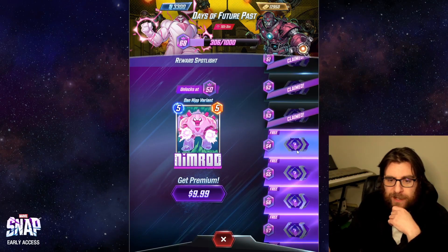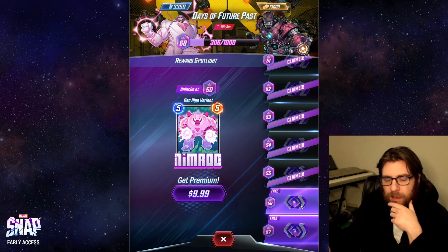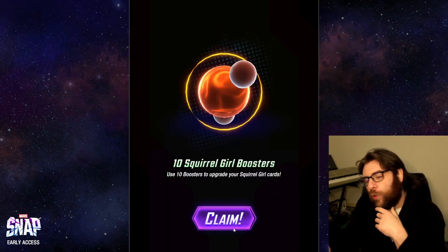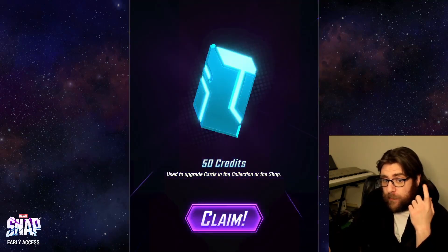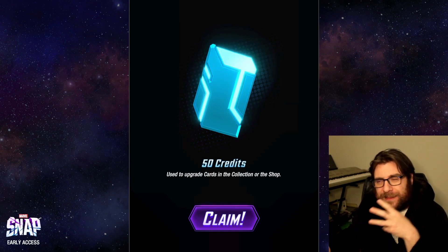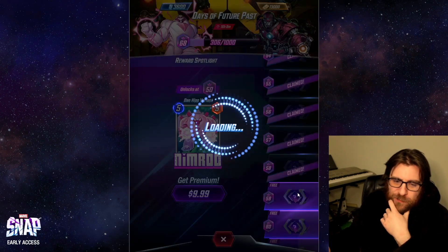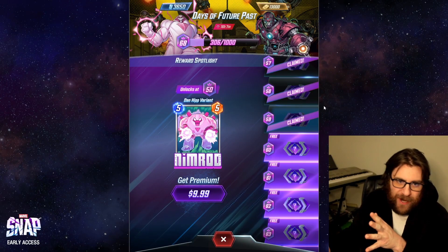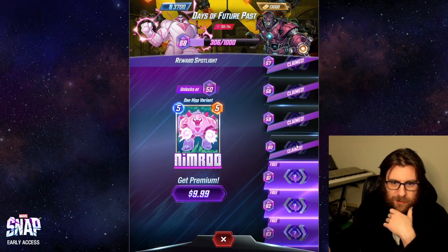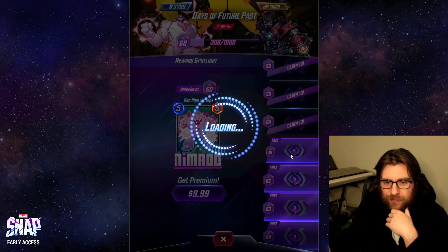I'm just gonna hang on to a bunch of tokens for right now. There is the cosmetic rush — I'm not sure what it's called — there are a bunch of different variants currently available and some of them are cool. But I do actually have a good Cerebro variant, which is the one most people are excited about, so I don't need the new Cerebro variant. I feel like the whole rush for variants is kind of just a ploy to get you to crack open caches before things downgrade, so I'm not gonna stress out about it. We are halfway through my caches here.